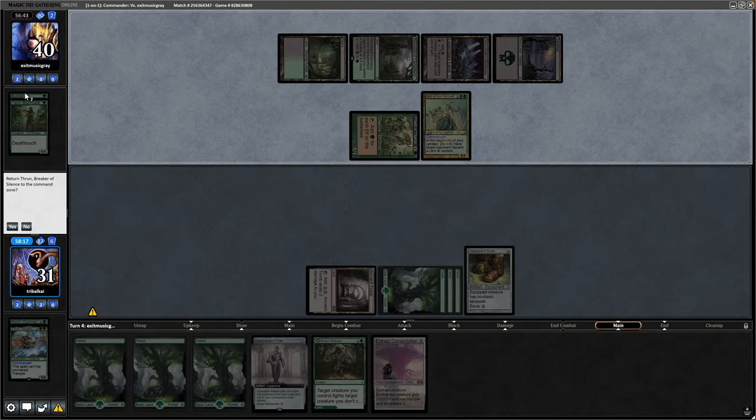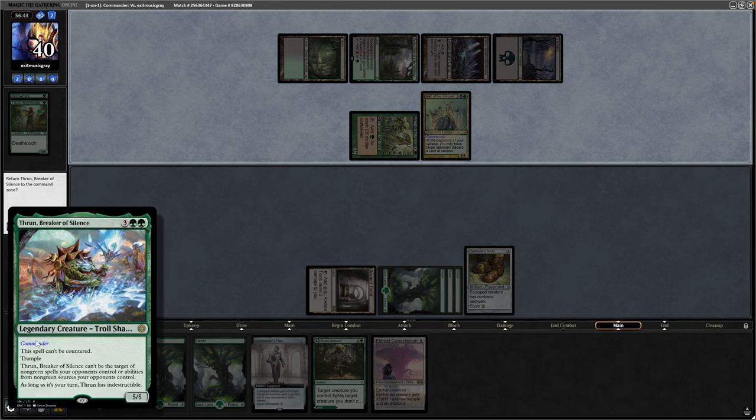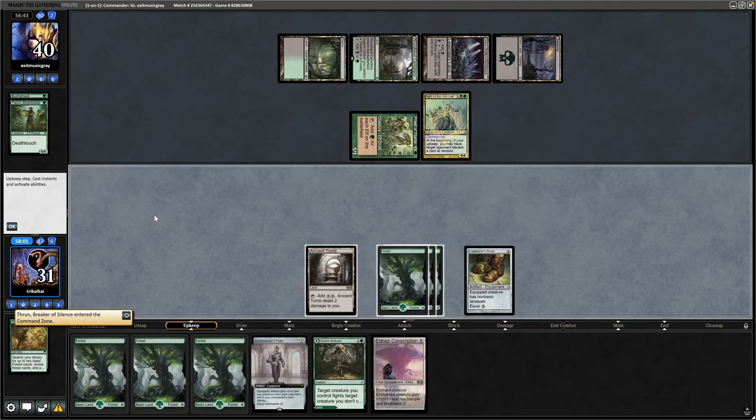The one-one — we do not have indestructible on our opponent's turn, so I'm not going to block that. Okay, and instead we see a Bushwhack — target creature fights one you don't control. That's one of the first times I've ever seen that card, and it's actually really good against Throne, especially with a death toucher in play. So yeah, pretty unique play — really good against the Throne. I'll have to go back into the command zone now.